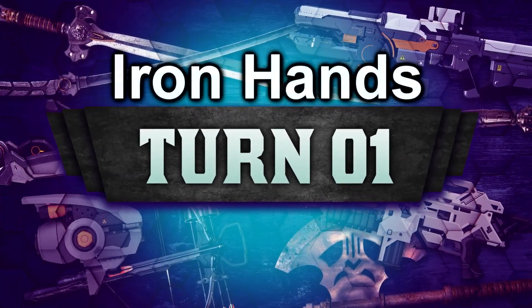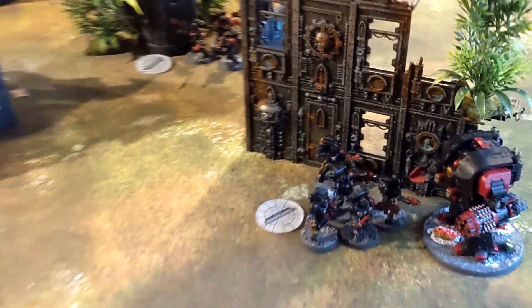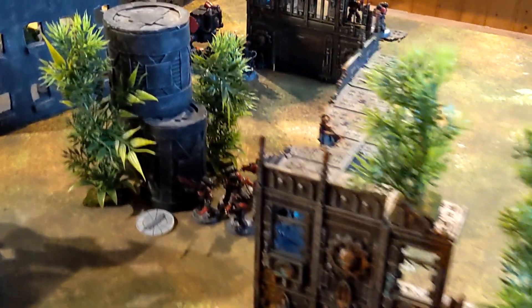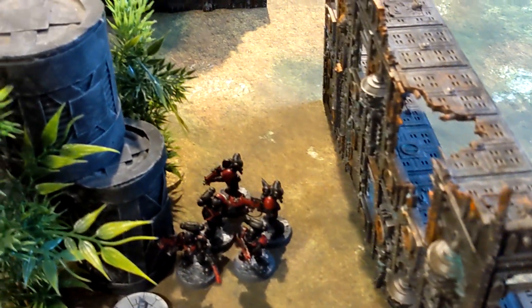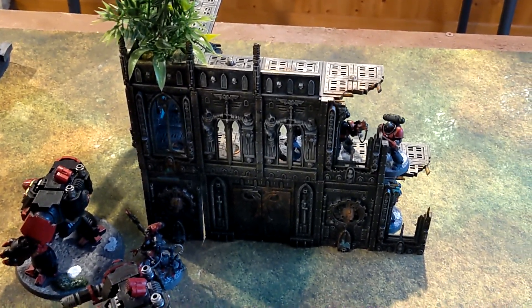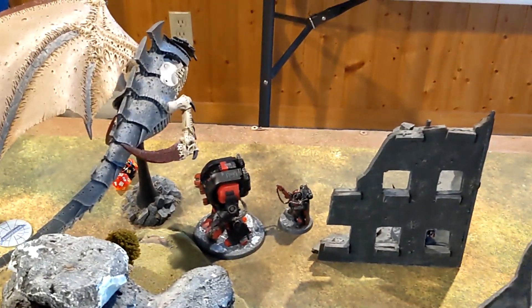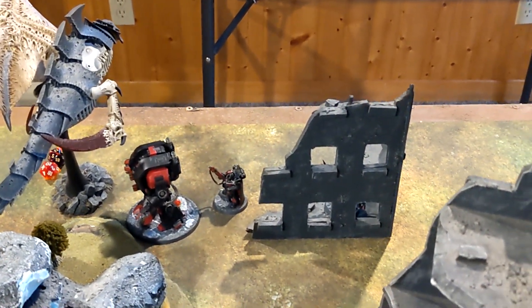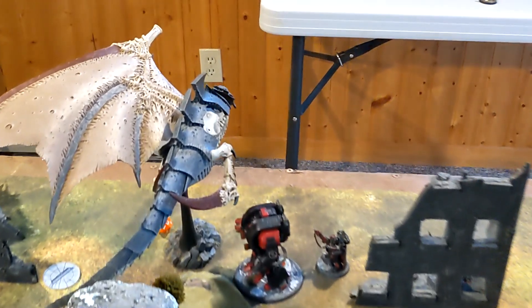Iron Hands turn one — movement complete. Over this way these Incursors grabbed an objective. The Leviathan has come through and is against the building. These Intercessors advanced and ran using a command point to grab their objectives. The two Redemptors lumbered forward while Intercessors jumped up into the building to protect from anything coming through the middle. The Captain leads ahead as the Dreadnought moves forward. The Tech Marine is in there. No psychic for Iron Hands, so we come back after shooting.